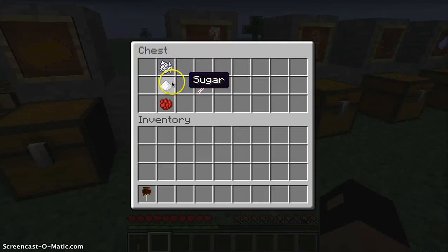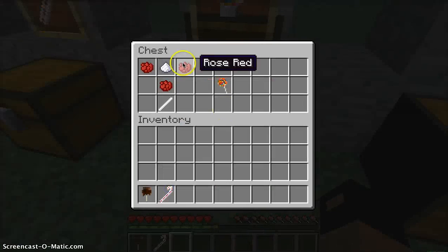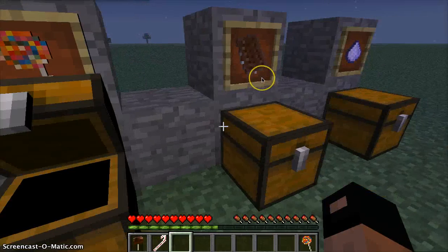I'm going to move on to candy canes: bone meal for the white dye, sugar, and rose red — that's going to make you a candy cane. For the lollipop: three rose red, sugar, and a candy stick — and it's going to make you a lollipop.